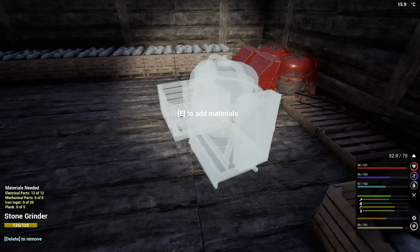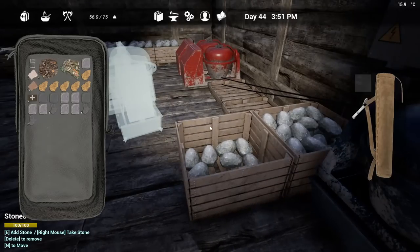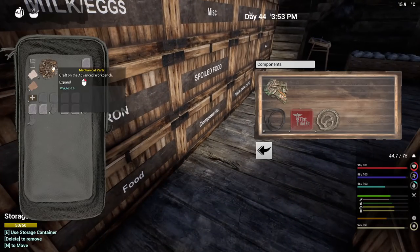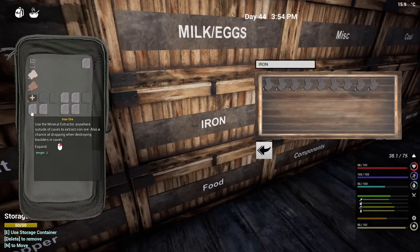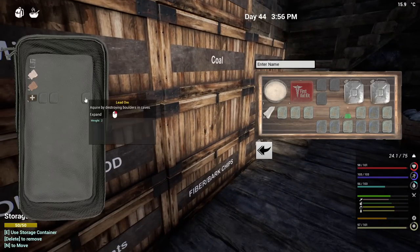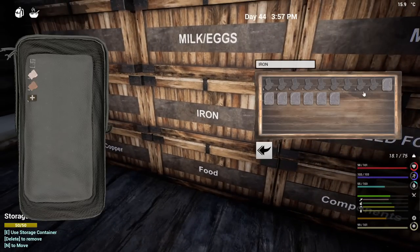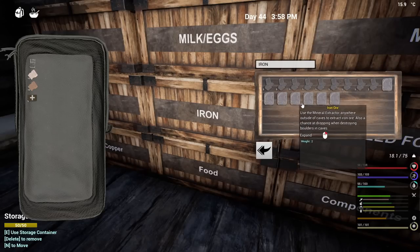We need five planks. And aluminum can go into here. Components, iron. You can sit in here. So one, two, three, four, five, six, seven, eight, nine, ten, eleven, twelve, thirteen, fourteen, fifteen - five more. Five - that's fairly quick.